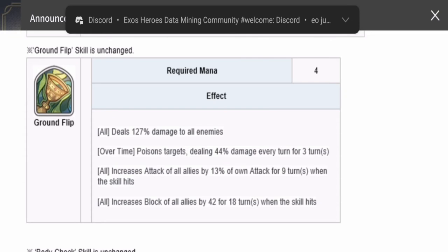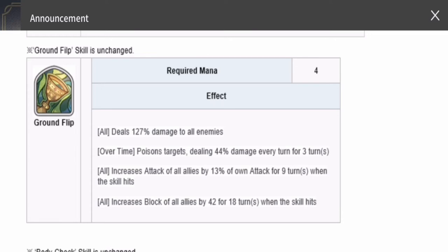For Ground Flip, his S1, the required mana is four. It deals 127 damage to all enemies and over time poisons the target, dealing 44 damage every turn for three turns. It also increases the attack of all allies by 13% and increases block of all allies by 42%. This is a very good utility spell providing both offense and defense. It's also great for the dragon — for example in Chapter 11 — where with elemental enhancement he can break multiple guardian stones quickly.